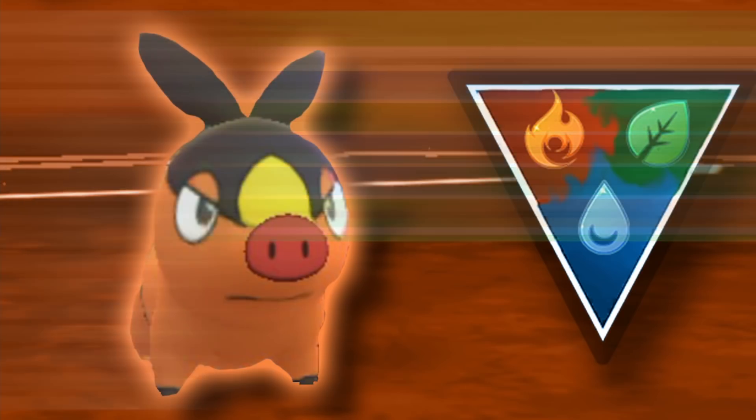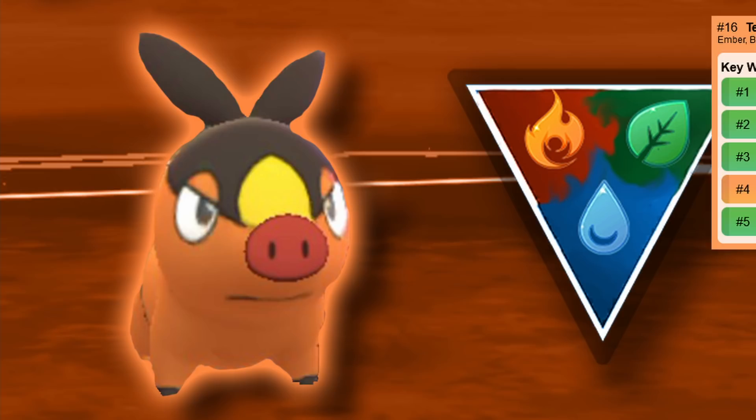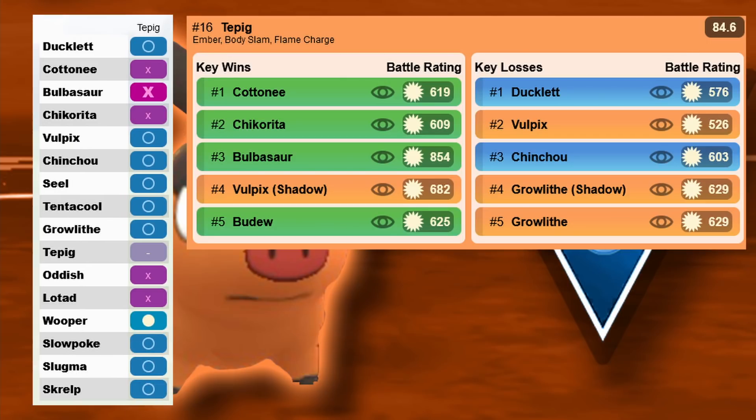Next is Tepig, which is basically like Growlithe and Vulpix but a bit worse — though it only needs 10k for the second charge move. You'll have a Community Day soon anyway, so if you have one you want to build for Emboar in Ultra or Great League, just power it up to 500 CP, give it a second charge move, and try it here. It can counter the grass types, it's not as good as Shadow Growlithe or Vulpix, but it's way cheaper and can definitely do some work.